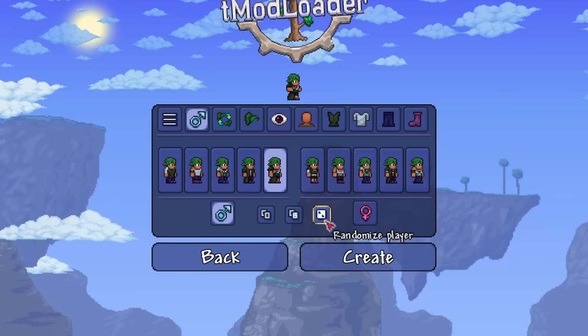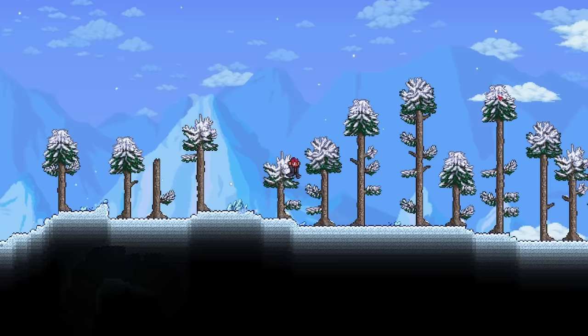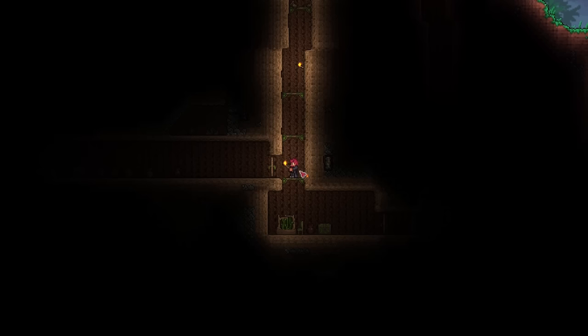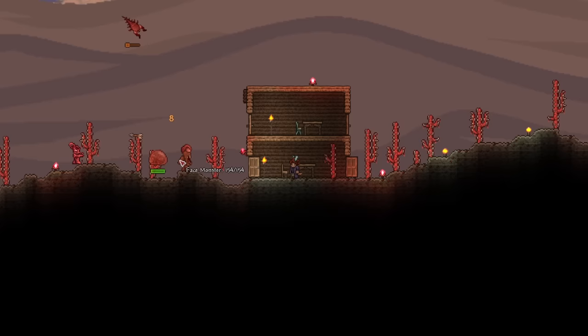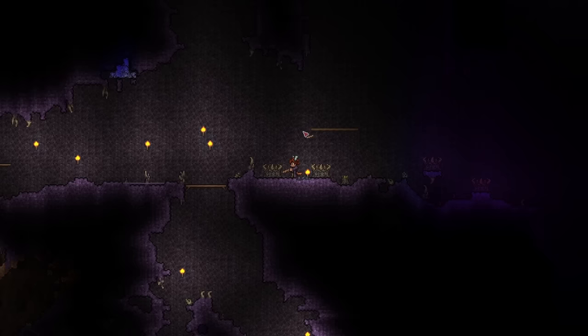Once you've made your softcore character, give it a name and then create a world. I recommend either a small or medium world for your first experience. A large world is filled with lots of resources, but it might get too tiring to travel great distances all the time. There's also plenty of loot in a small world, so you're really not losing out on much. As for the world evil, it doesn't matter. Corruption and Crimson have different loot drops, but they don't affect progression that much, so I'd just leave it up to fate. However, corruption is usually considered slightly easier, just ever so slightly, so pick that if you're really really concerned.